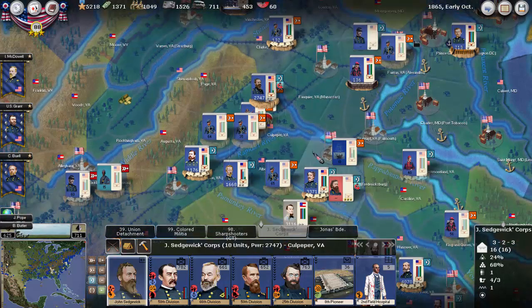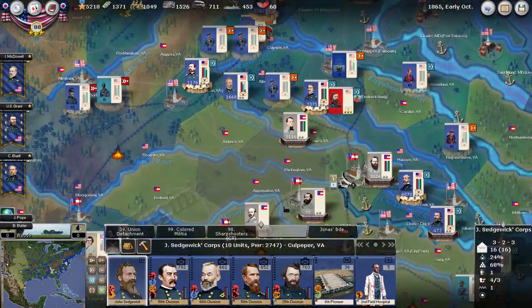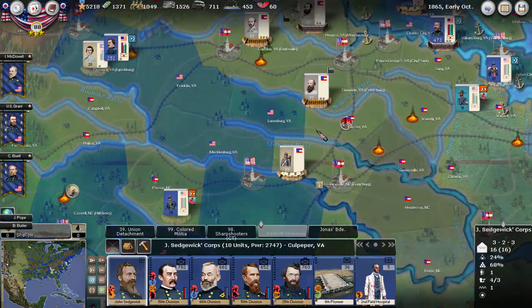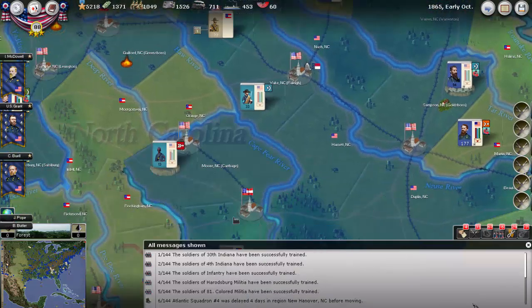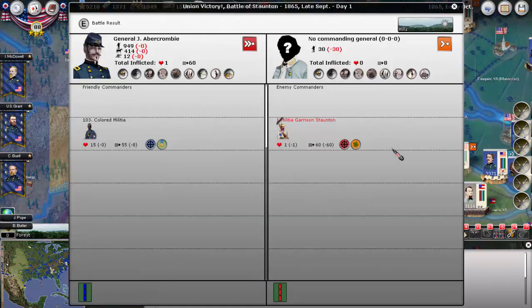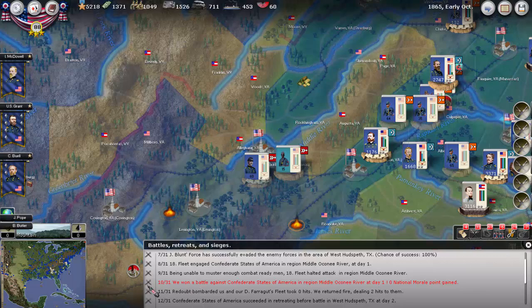I can't remember if they draw supply before and that works for them or not. Let's see - those are the main highlights. Let's kind of take a look at the battles. We did finally take Stanton here, so that is now ours.